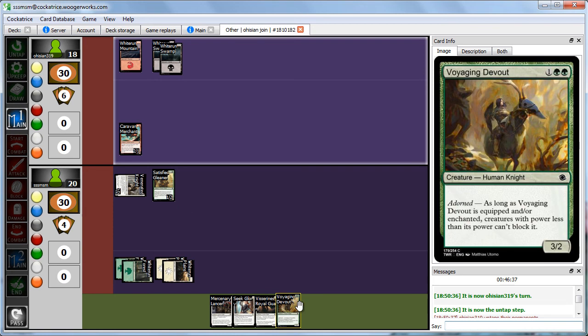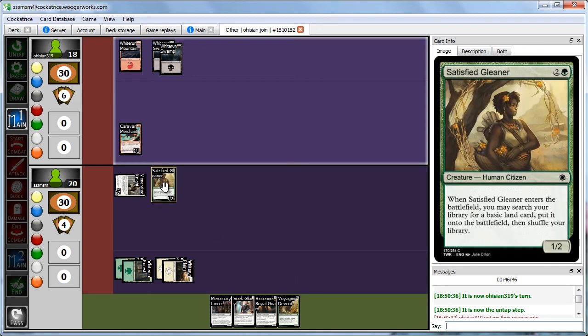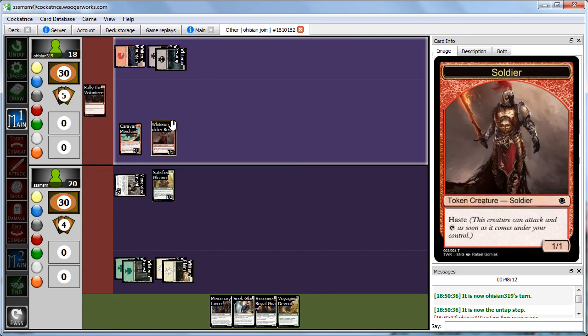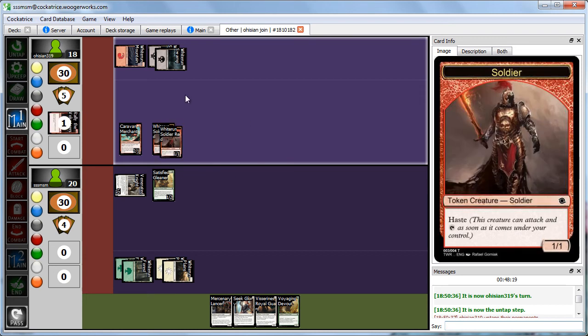We might have been better off doing things differently — if we'd played the Gleaner and drawn land naturally, we could have gone Devout into Fabled Seek Glory. But if we didn't draw land, we're happier with this play. Abby rallies some volunteers again — more red soldiers with haste. They were pretty good last time, but now we have a 2/2 and a 1/1, so not as scary. Abby has nothing else.